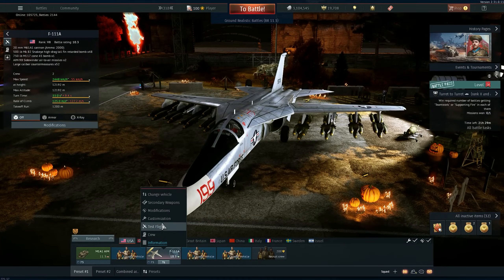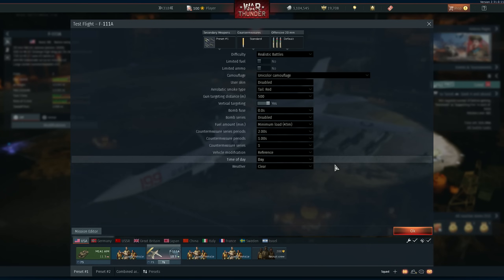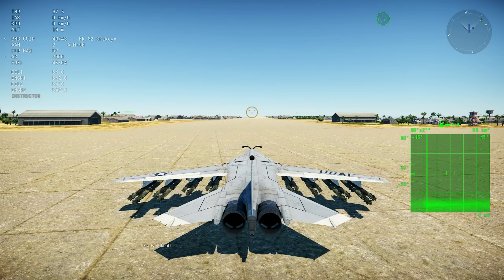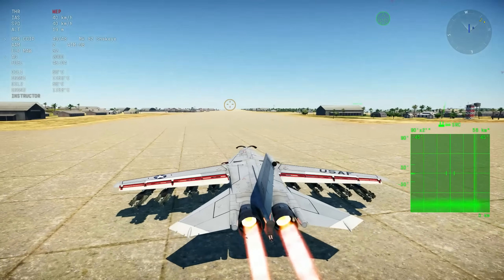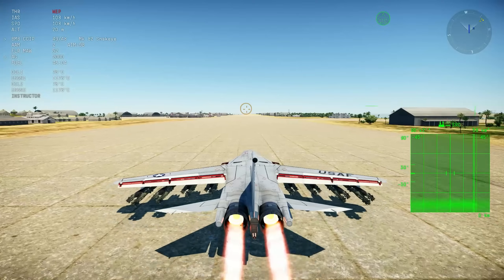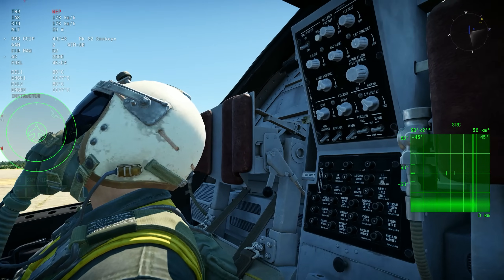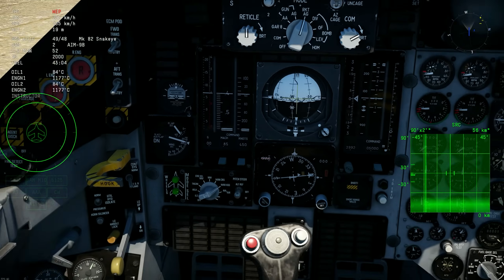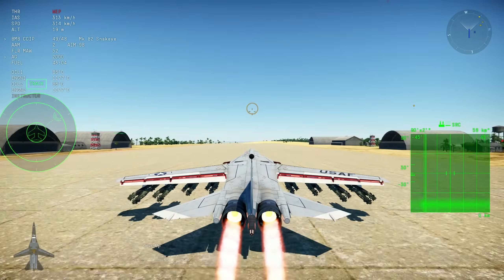Next up is the F-111 — it has a very cool new skin. On the flight model side, it didn't receive new missiles; they said they're going to work on it and may add missiles in the future. The radar is different. Let me enter the cockpit — oh wow, this cockpit looks amazing. Look at the HUD — it's so old-school. Look at that radar screen!